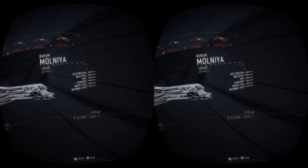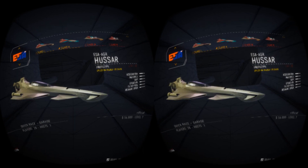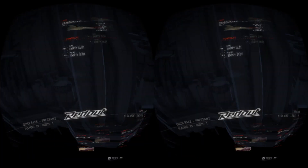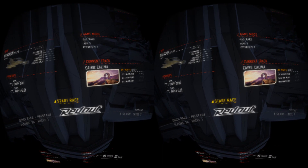Each team vehicle has different characteristics which determine what strategy they take during the race. There are also different classes of vehicles — the higher the class, the more powerful the machine is. Make your selection, then confirm your race with the selected Start Race option.